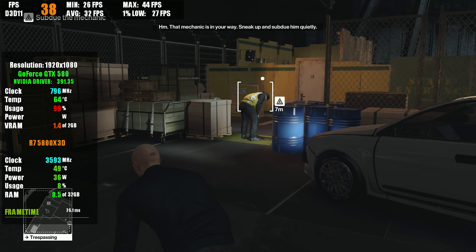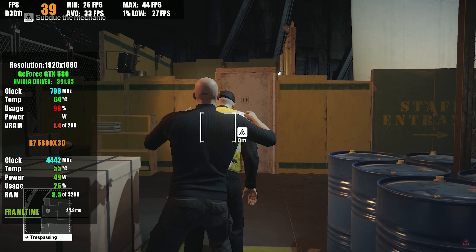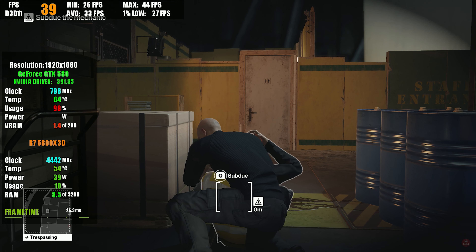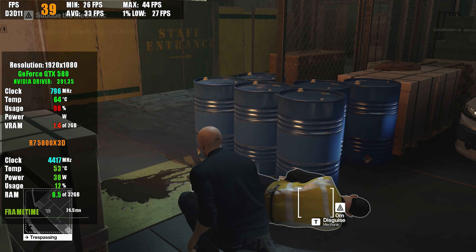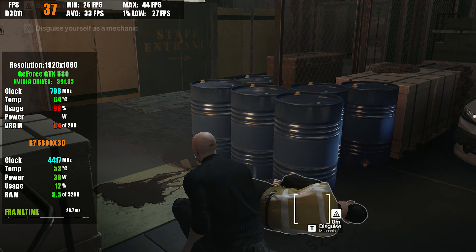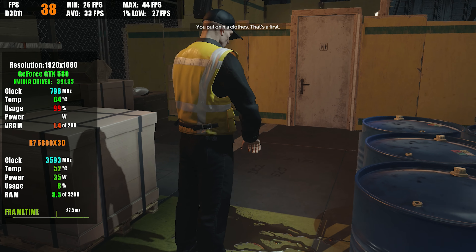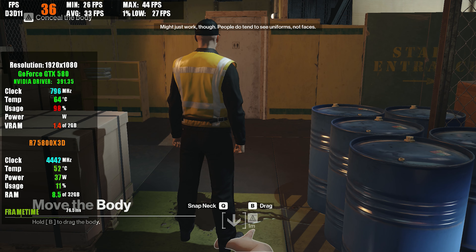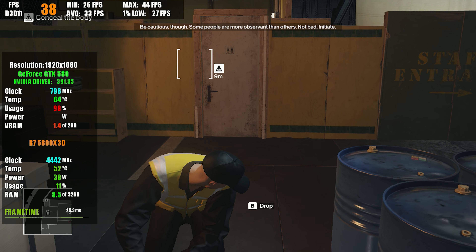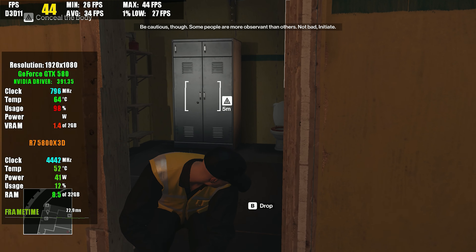That mechanic is in your way. Sneak up and subdue him quietly. You put on his clothes — that's a first. Might just work though. People do tend to see uniforms, not faces. Be cautious though; some people are more observant than others. Not bad, Initiate.